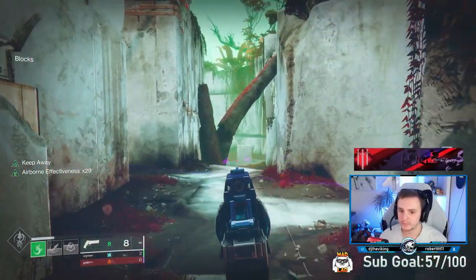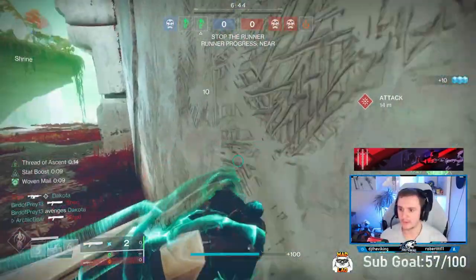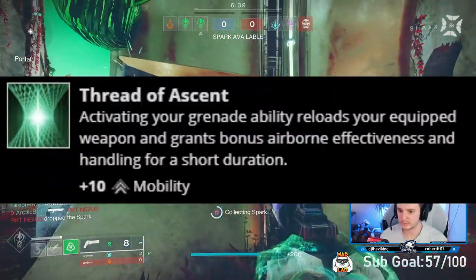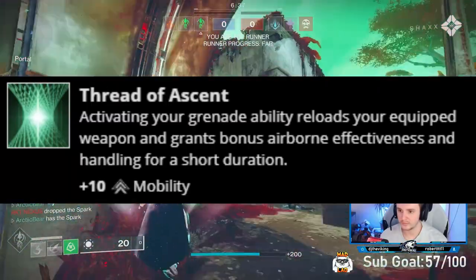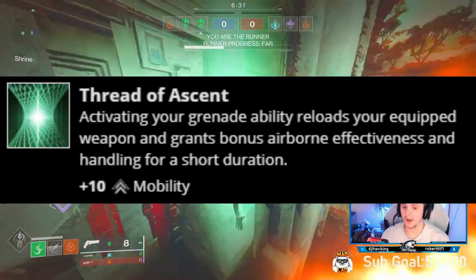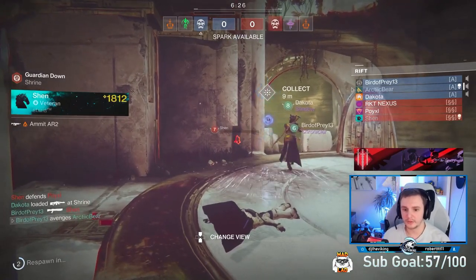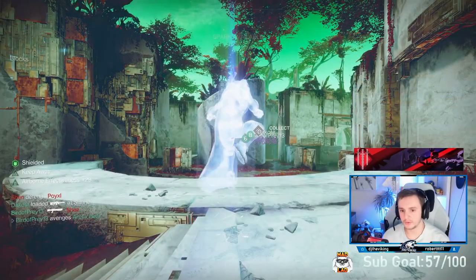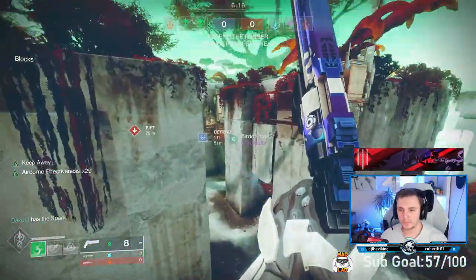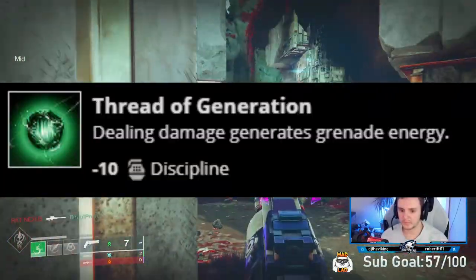Thread of Descent is an absolute no-brainer — you guys have to use this one. It's kind of mind-blowing how powerful this fragment is. Activating your grenade — aka using your grapple — reloads your current weapon and grants you plus 30 Airborne Effectiveness and handling for a short duration. It also gives you plus 10 Mobility, which is great on Hunter.